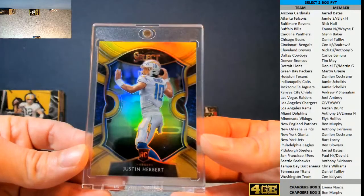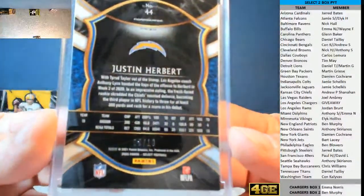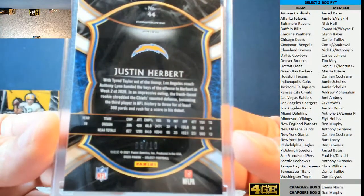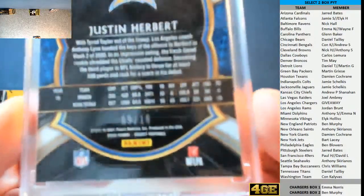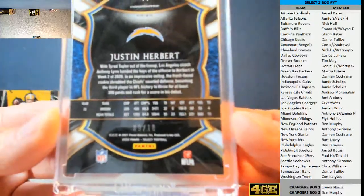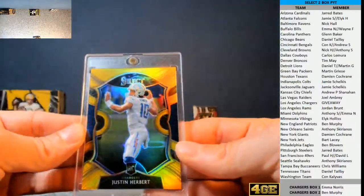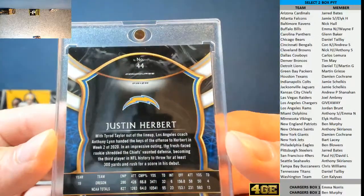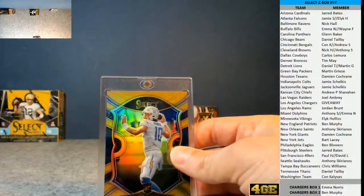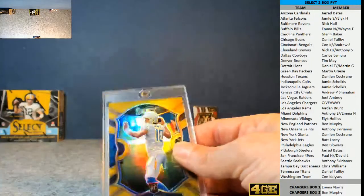Wow! Wow, Emma! Wow! That is a monster. Chargers in box one going to Emma Norris. Zero nine of ten. Justin Herbert. Oh, that's pretty. Wow! Well done, Emma. The concourse parallel as well. So, we got dogged of a hit, but honestly, I can't really say that's a bad thing. XRC, Justin Herbert out of ten. That is a monster.